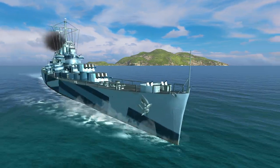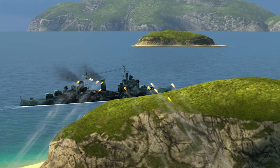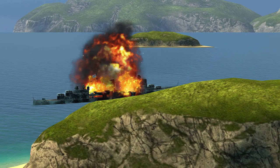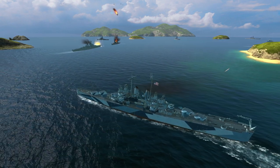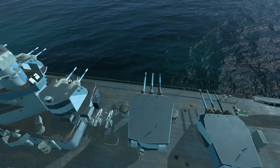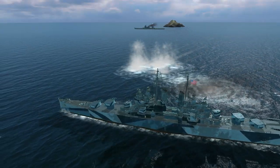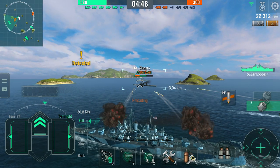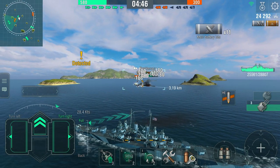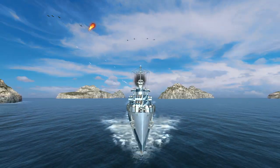Cleveland's strong points are maneuverability and concealment. Attacks from behind islands might prove to be your main tactics. Otherwise, try to stay away from enemy ships at the longest distance possible. This will allow you to hit your target and dodge their shells, using your advantage in maneuverability and concealment. Cleveland's damage-per-minute delivery is among the best, and her AA guns are also very effective, allowing you to easily protect yourself and your allies.